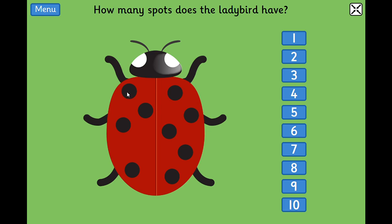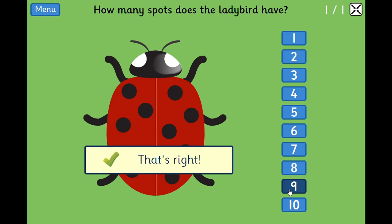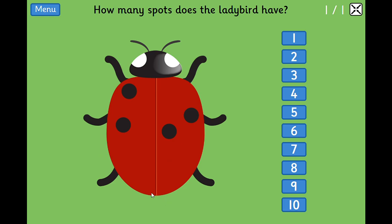One, two, three, four, five, six, seven, eight, nine — that's a big number. Can you find nine over here? You're right, this is nine. The game has told us we're correct. Let's check this one — not such a big number. One, two, three, four. Can you find four? There it is.